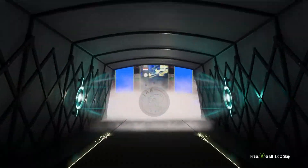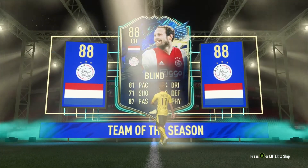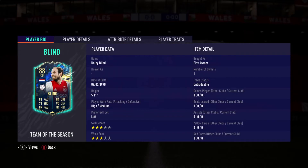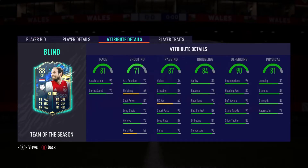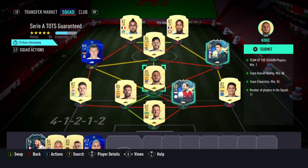Could be a Dutch centre-back — that's gonna be... I don't know... Blind? Yeah, Daley Blind. Decent card, but am I gonna use an 88 Dutch centre-back? I don't really know. He's got decent size, decent midfielder too. I'll probably use him in the Serie A SBC anyway, so there we go. Right, I'm gonna go plan that now.